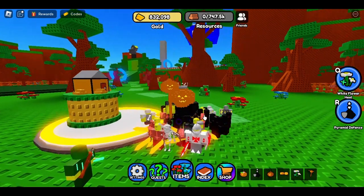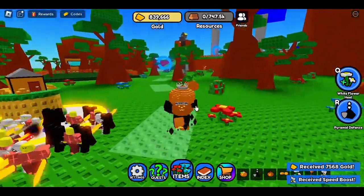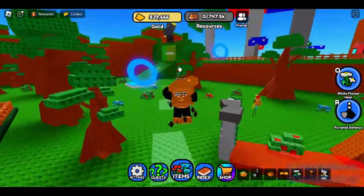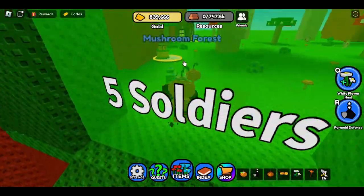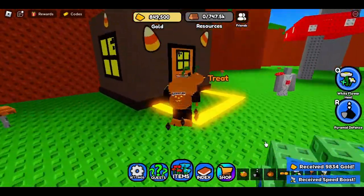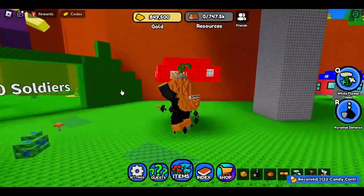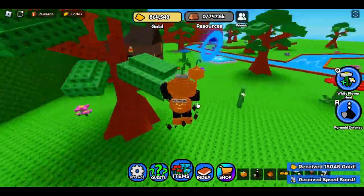Now on to our second tip — the dispensers. You have to join the group so you can get them. Each map will have a dispenser for you. They're on a five-minute timer and they will give you a lot of gold. This is really going to help you if you're low on gold, and it will actually improve your skills in the game.